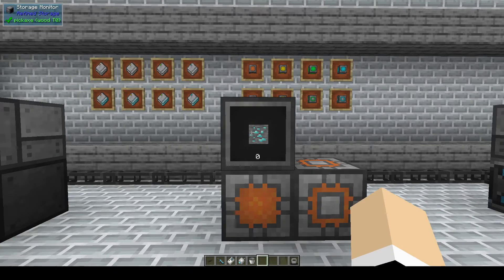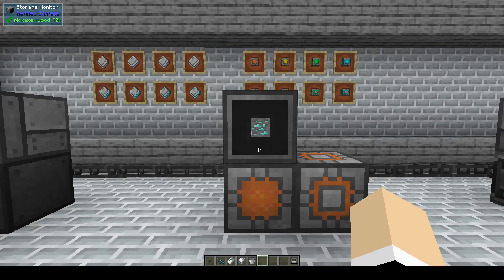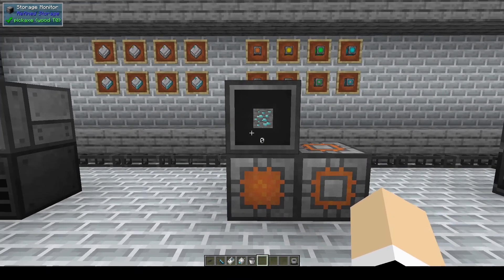There's also a storage monitor, so you can have multiples of these in your base to check on the amount of items you have in your system. Right now we have zero diamonds or blocks.